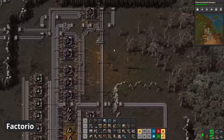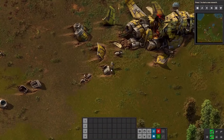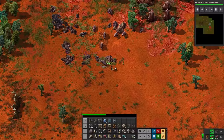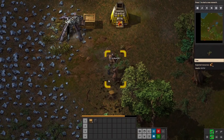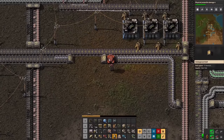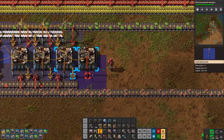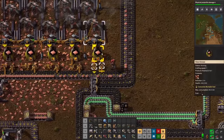Factorio. A really unique resource management and automation game where you find yourself crash landed on an alien planet. Your primary goal is to build and manage factories to produce increasingly complex products, eventually leading to the creation of a massive rocket that you can then use to escape the planet. The game is characterized by its intricate logistics and supply chain challenges, as you devise efficient systems to process raw materials into finished goods. As you progress, you will shift from manually mining resources to constructing elaborate conveyor belts, automated drones, and trains to transport materials. You will also need to defend against the planet's native creatures. The game supports both solo and multiplayer modes and also offers an extensive collection of mods and user generated content that can greatly enhance or completely change the game.